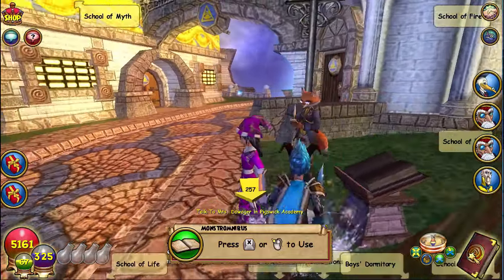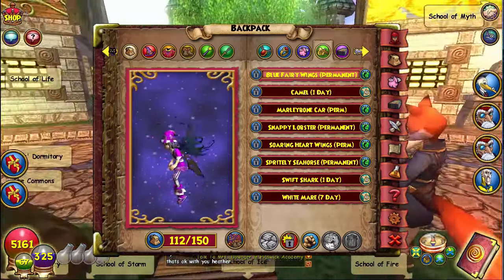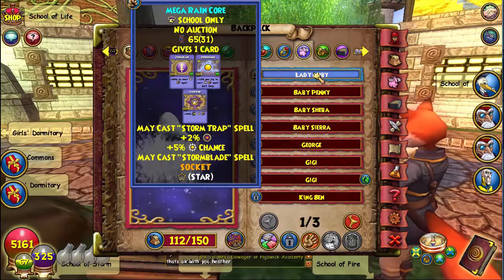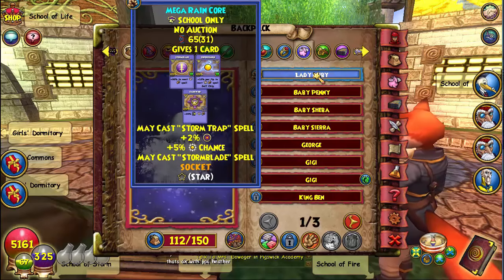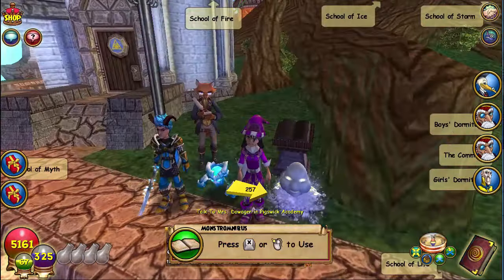I actually made a video on the first gen talents of this, but I'm gonna give you guys a first peek. What it comes with is three cards. All of the new pets come with their school card and two other cards. Mine comes with Super Charge and Dark Wind, and those are the talents for first generation on this pet.